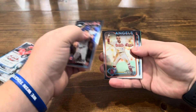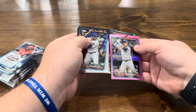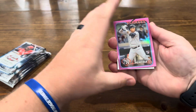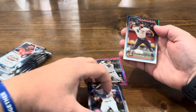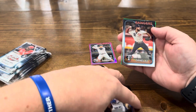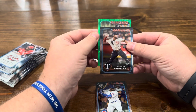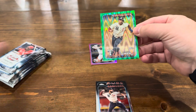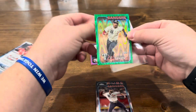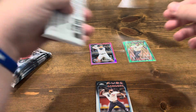We got Canario, Neto, Ornelas. We do have a green — we like that. There's Pereira on the pink; that looks pretty miscut, but still a rookie. Our green is a Ranger, doesn't look like a rookie — Marcus Simeon on the green wave, 25 out of 99. Our first numbered hit. Simeon's okay, so we'll take it.